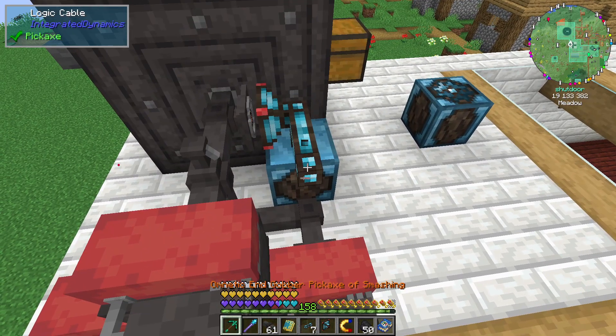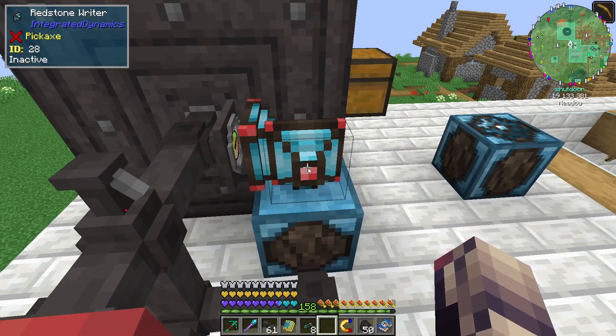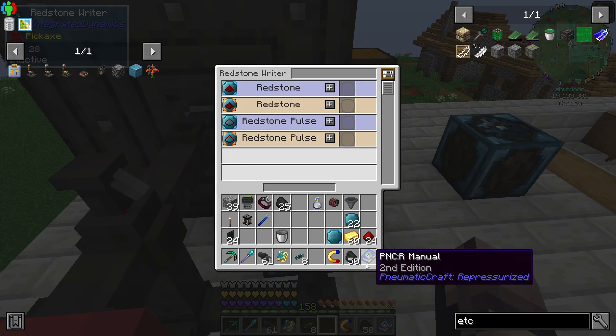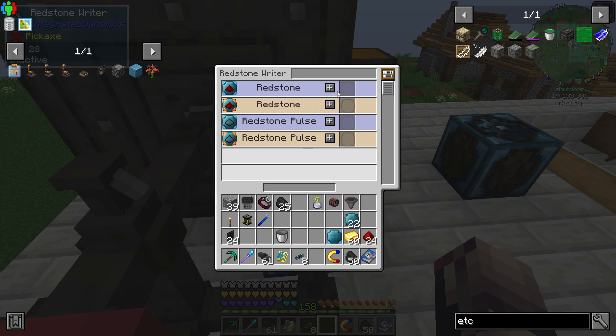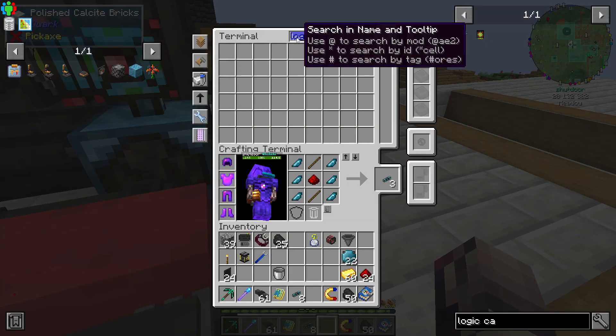So if you wanted to do that, I mean, you could, right? What I would think I would do is something like this, and then grab the variable card, which I did change to a greater than or equal to, because that's probably making more sense there.